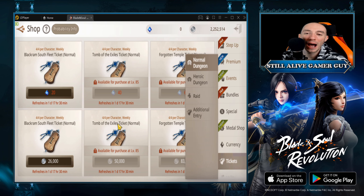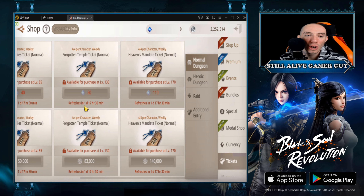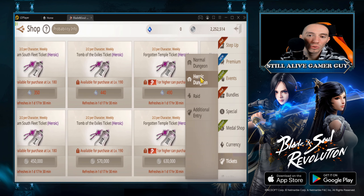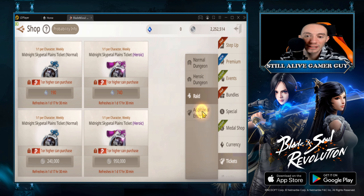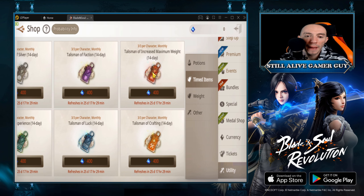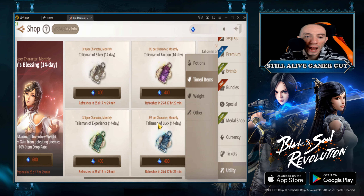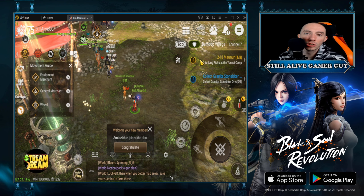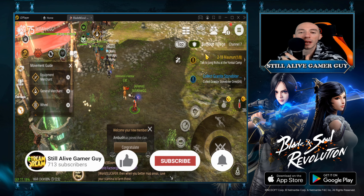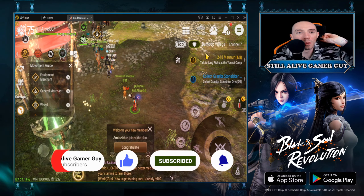The last section is tickets — you have to buy these, they are so important. There are ones for silver and ones for blue crystals. You have normal tickets, heroic raid tickets, and timed event tickets for blue crystals that give you things like maximum weight and crafting luck. Out of all of these, I highly suggest the experience one and the silver one. I hope you enjoyed this video — hit the like and subscribe buttons and I'll see you soon with more Blade and Soul Revolution videos!